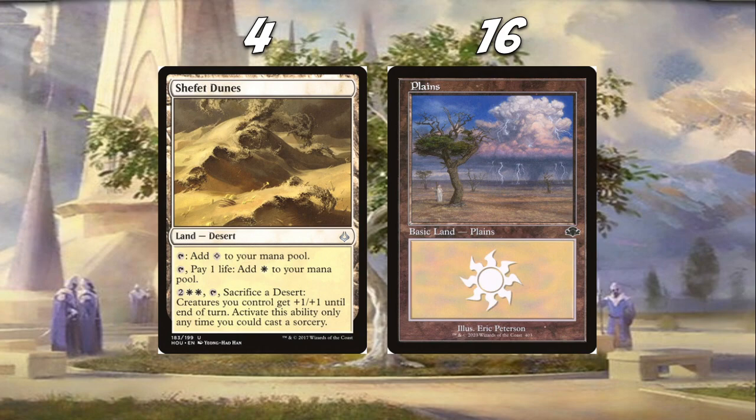For our lands: super simple. We're playing four Shefet Dunes as our only non-basic. A lot of our cards have double or triple white so we'll take some damage from Shefet Dunes, but we're also gaining a lot of life so it's not a big issue. Late game we can sacrifice it to give our creatures plus one plus one, which is sometimes enough to get lethal. We're also playing sixteen Plains — and for longtime viewers, I went with the Eric Peterson art versions from Dominaria Remastered. Fantastic art, highly recommend picking them up.